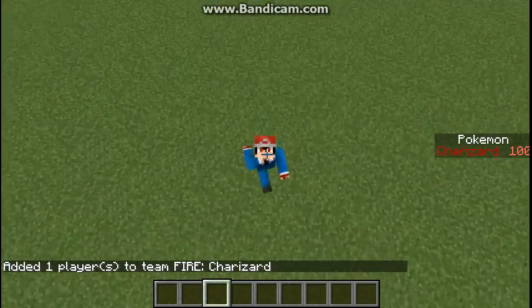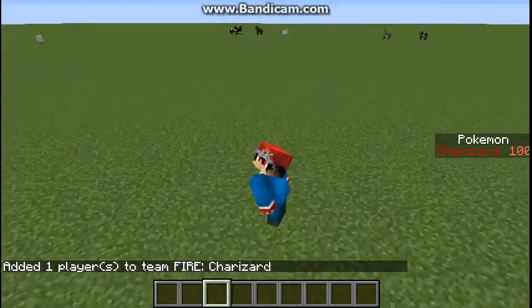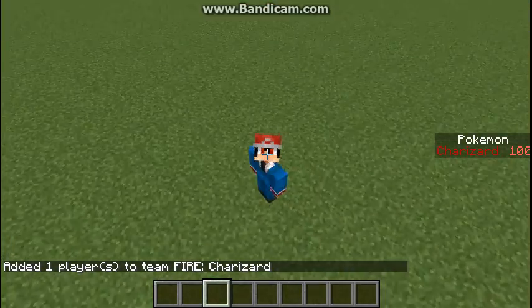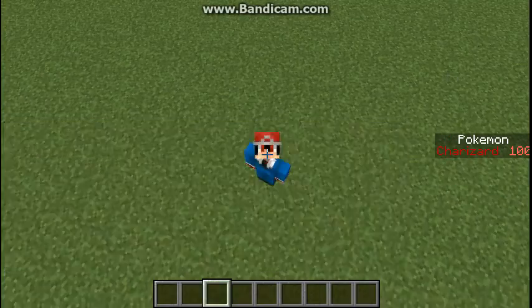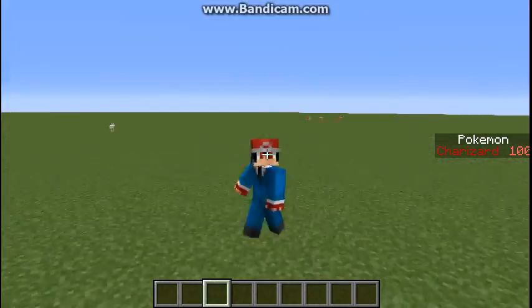Now you have Charizard as one of your Pokemon, in red with 100 health. So that's basically how to get your own Pokemon on the side over here. But yeah, that's pretty much it guys.